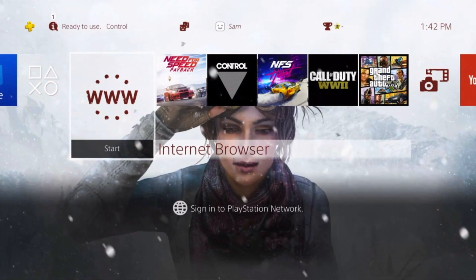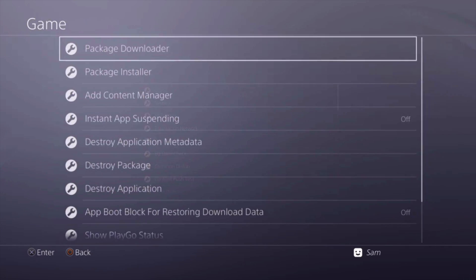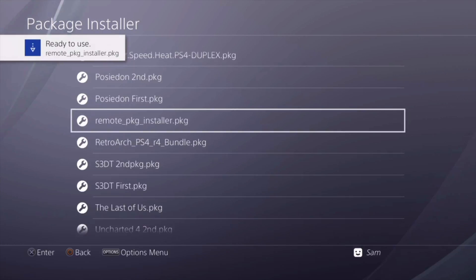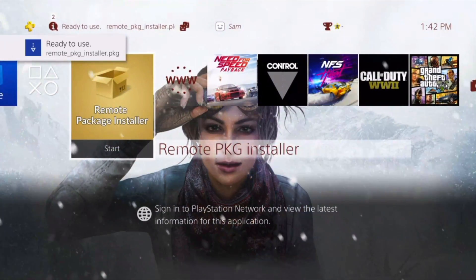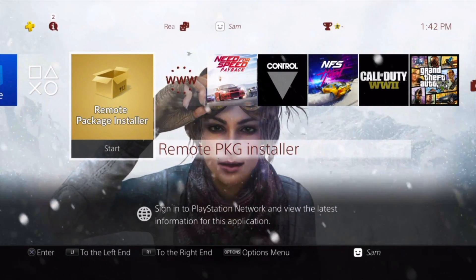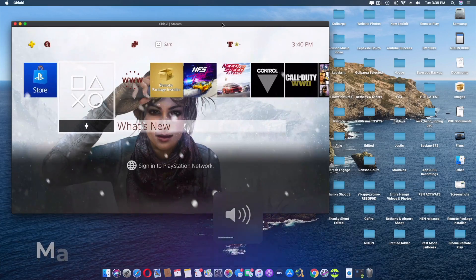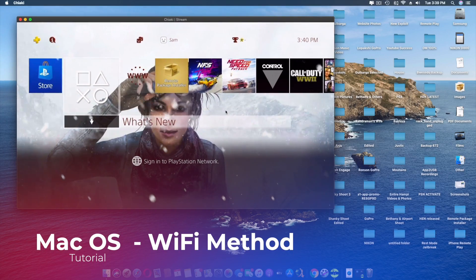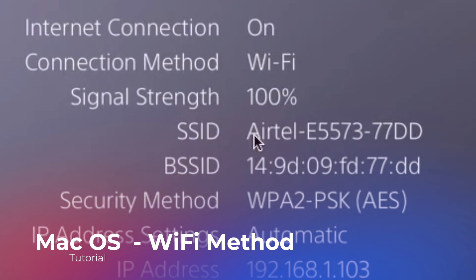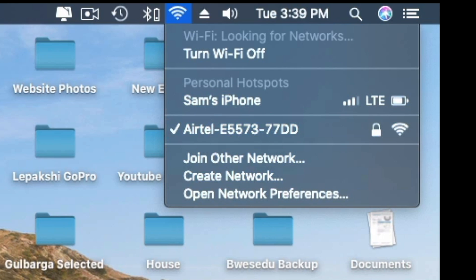Now that we have all the files downloaded and ready to go, the first thing you're going to do is jailbreak your PS4 - I've already jailbroken mine. We're going to install the remote package installer; it's a small file and gets done instantly. Now it's installed, which is one of the important things from the PS4 side - we need to run this to accept packages being sent. I'm already logged into the PS4 and we're on the same network: Airtel 533 77 DD.